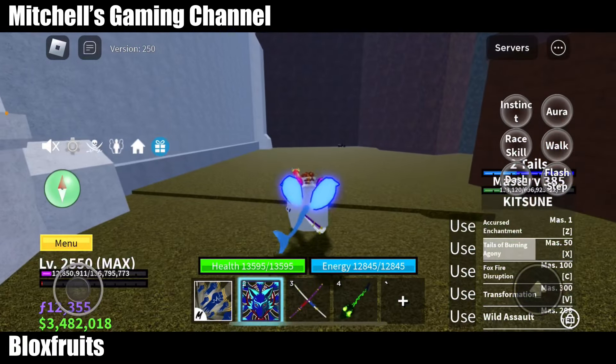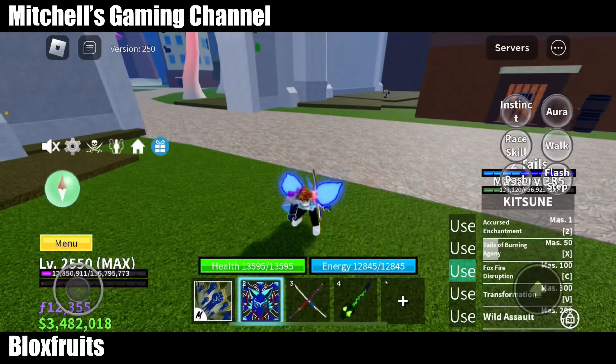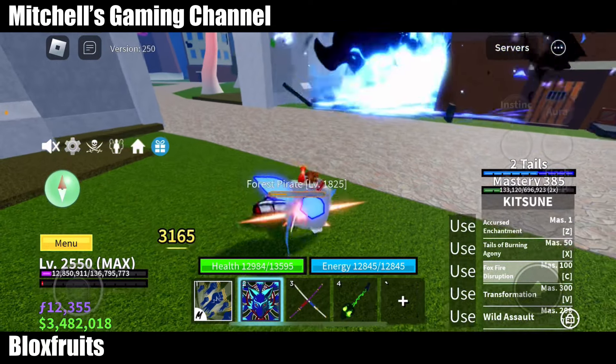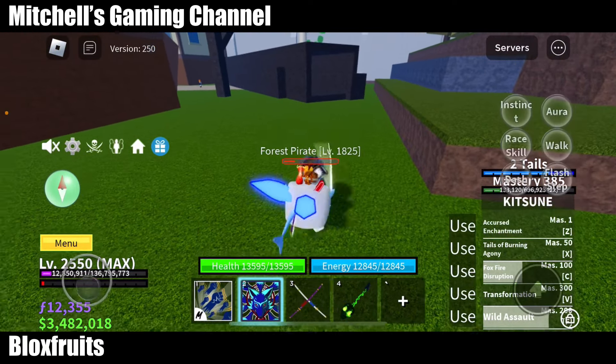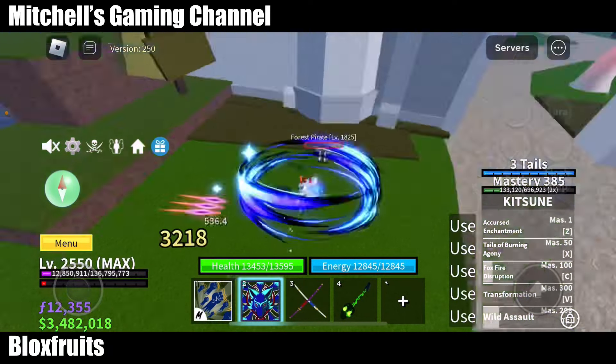The shuriken thing goes everywhere so it's so hard to connect a combo with the second move. Third move: Foxfire Disruption. Fourth move: Wild Assault. And before I use the transformation let me show you guys my combo.